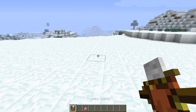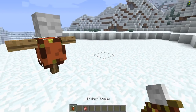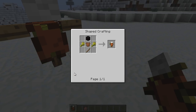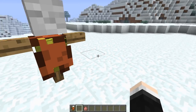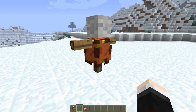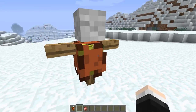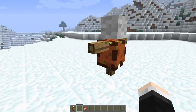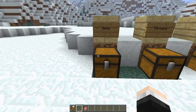First off, I want to show you the training dummy, which we're going to use some of our weapons on. It's a cool feature — you can hit it and it won't die at all. To craft it, you need one piece of leather tunic, any color wool, two wheat, and a stick. Place him down and he won't die from melee hits — he'll just shake. He only dies from fire, explosions, or fall damage.